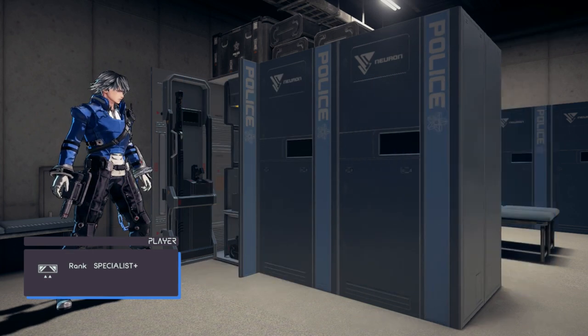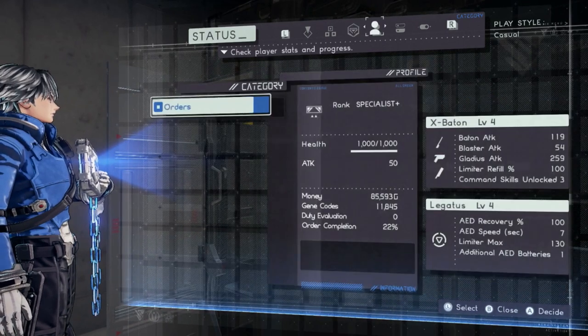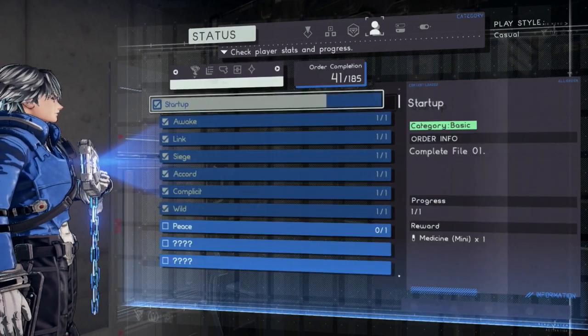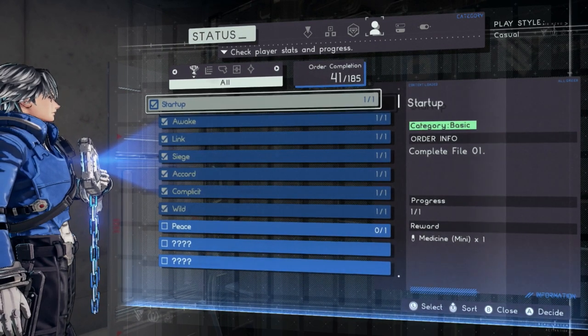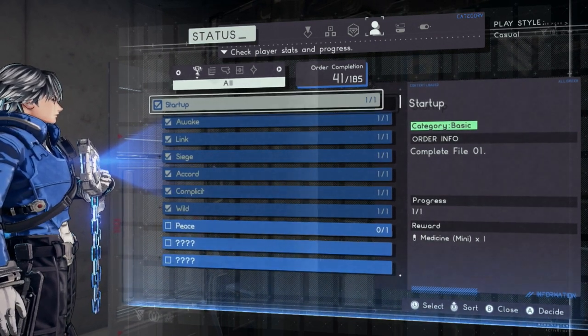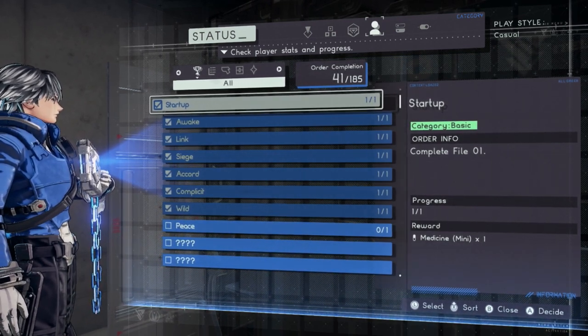So how do you unlock them? You press minus, go to your status screen — just press R2 to get there — then go to Orders. What you may realize is that as you play throughout the game there are a whole bunch of different quests and achievements you've probably already beaten, and some of the rewards for them will give you different color sets for both your legions and your own character.